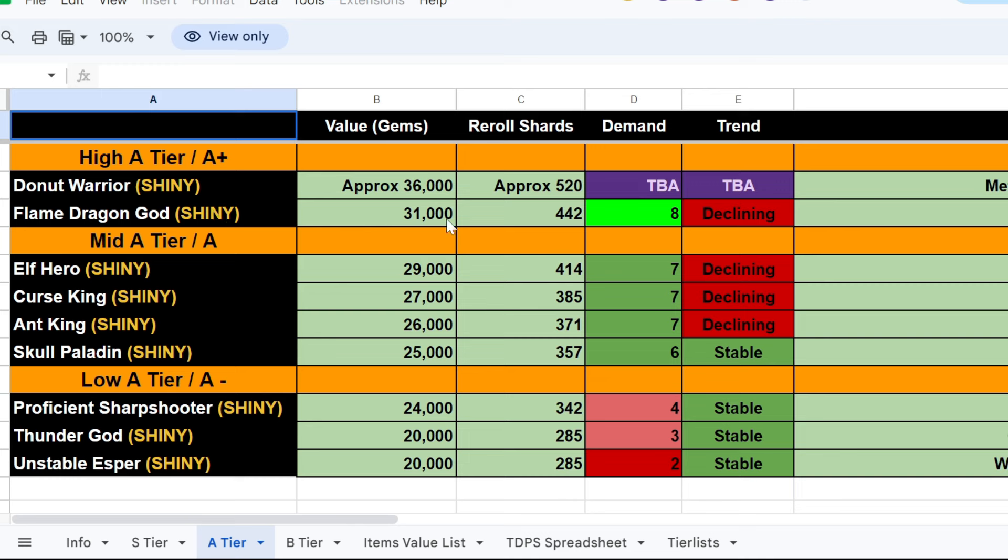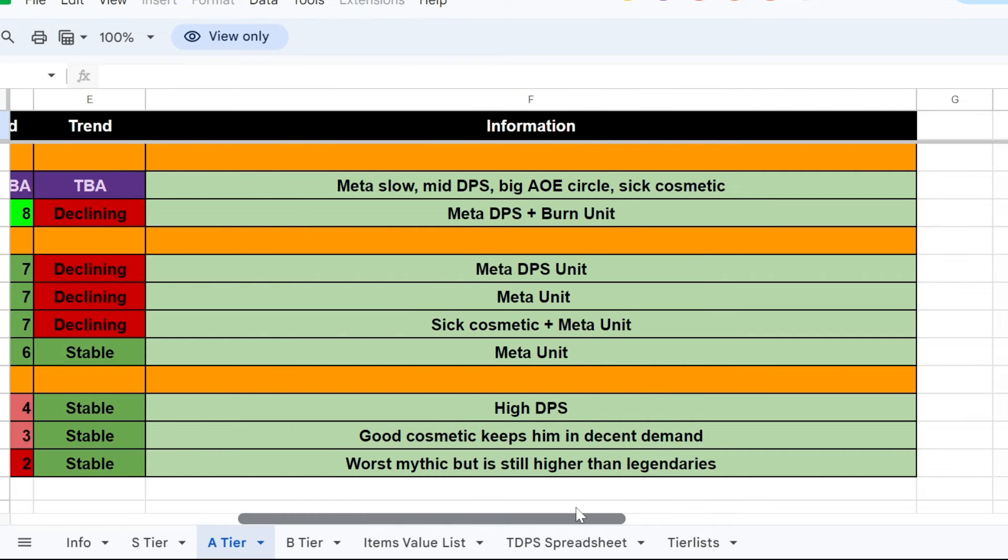Flame Dragon God is going for 31,000 gems or 442 re-roll shards. As you can see, the trend is declining and demand is an 8, which means if you're going to buy it, understand it's probably going to go lower — you may want to wait until it's cheaper. We also have Elf Hero, Curse King, King Skull Paladin, Thunder God, and Unstable Esper, all going from 20K to 36K, which is pretty good.